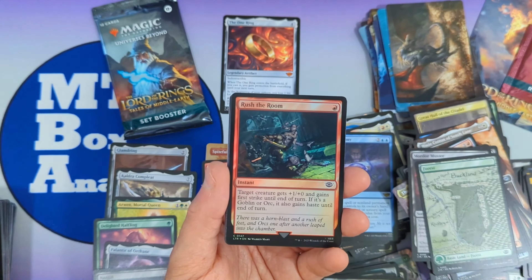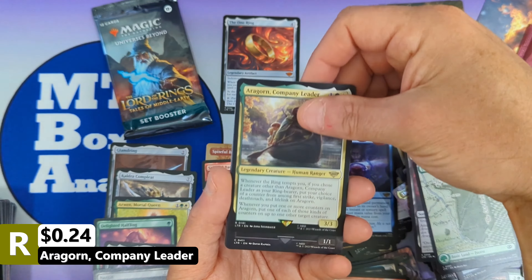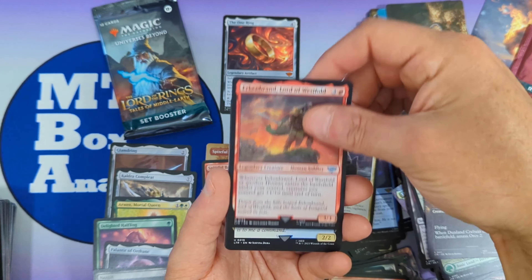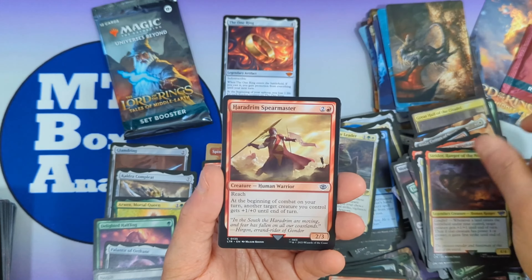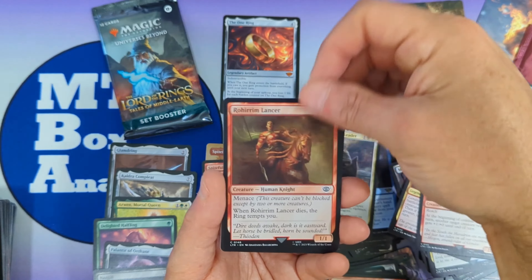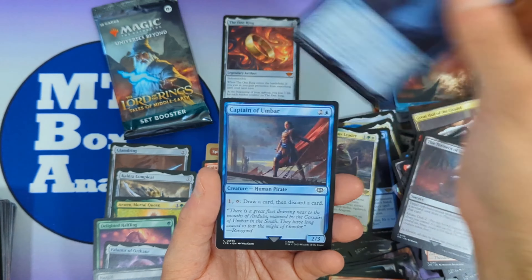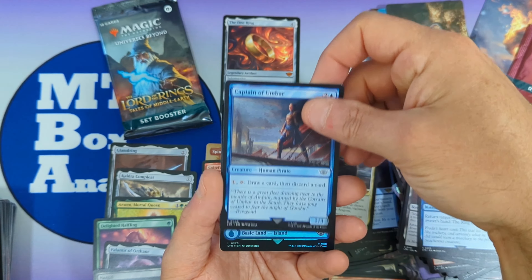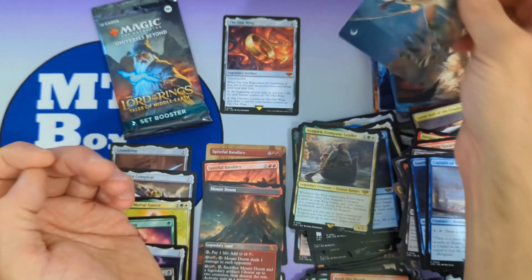We got a Human Soldier with Rush the Room. Then we're going to see Aragorn Company Leader, with Dunland Crebain, Lord of Westfold, Prince Imrahil, Ranger of the North, Spear Master, the Lancer, Torment of Gollum, Soothing of Sméagol, then Captain of Umbar, a foil island, and a non-signed art card.